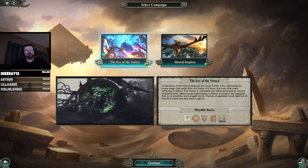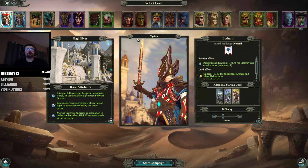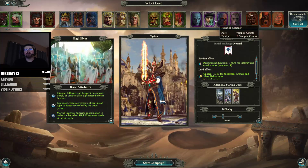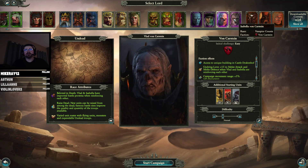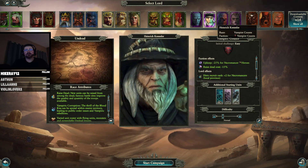Hello everyone, welcome to GED. We are starting a Mortal Empires Total War II campaign and we are going to be doing vampires total corruption. I'm not quite sure if I want to go Manfred, Vlad, or Isabella. Not too interested in Kemmler.